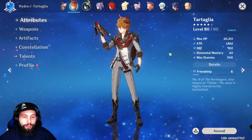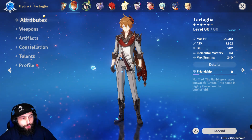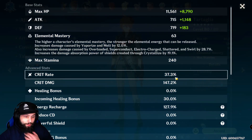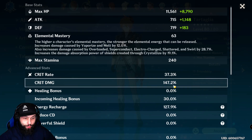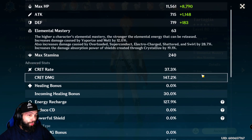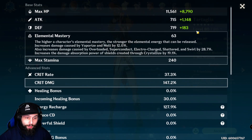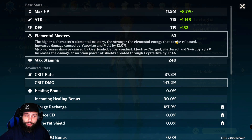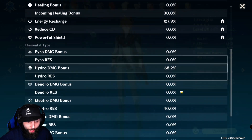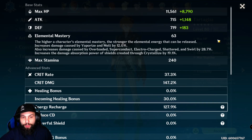Stat-wise on my Child, I have 1862 attack, a lot of HP (more than I want), 37.3% crit rate, 147% crit damage, and 68.2% Hydro damage bonus. The stats you're going for are crit rate and crit damage — probably equally important — then attack percentage and elemental mastery, and you definitely want Hydro damage on your cup. Energy recharge is useful wherever you can get it.